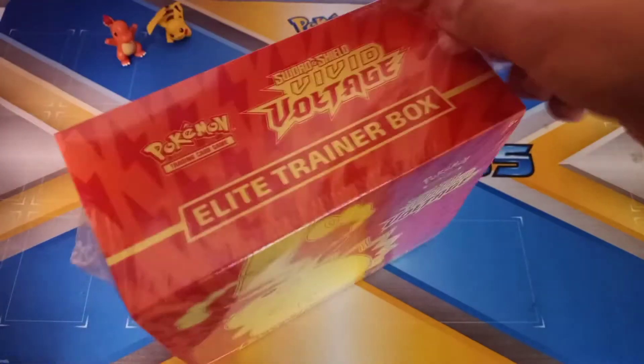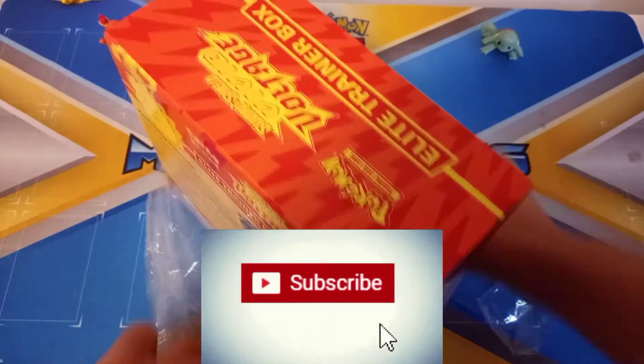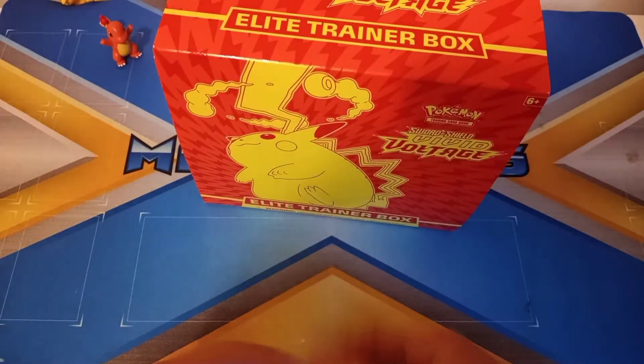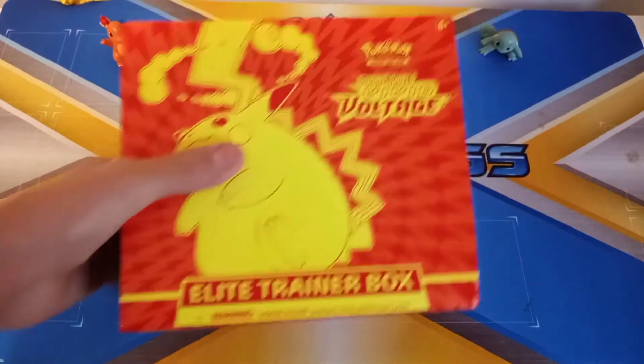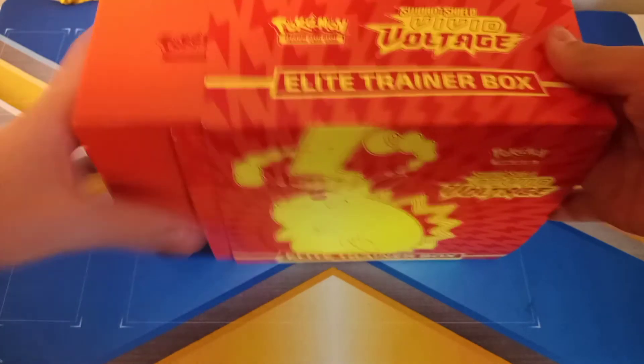I've opened one other Elite Trainer box before — top of Cocoa — so I kind of know how to open it. These boxes are really cool and nice. They come with a lot of stuff. Here we go.